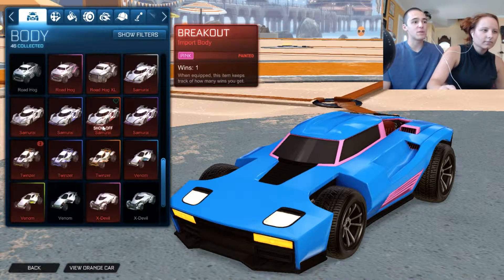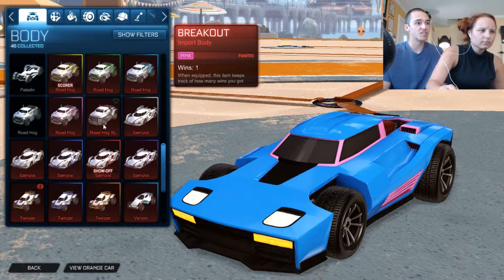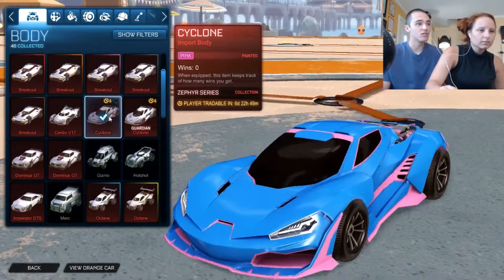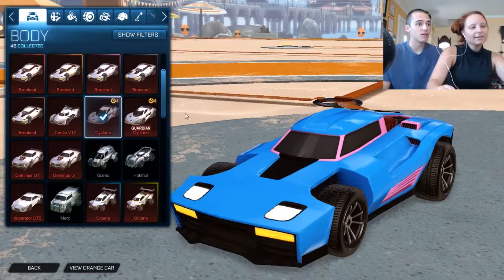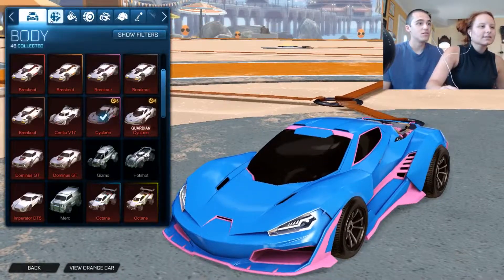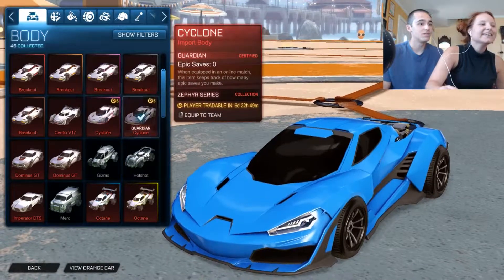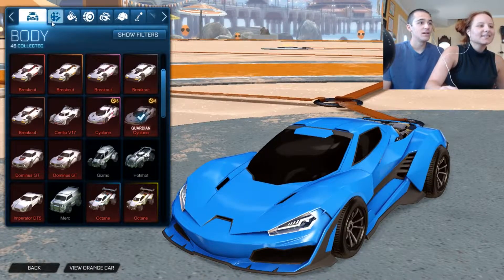Either Cyclone or Samurai — it'd be cool with either one. I just want something with a large surface area. Where did the Cyclone go? We have a pink one. It's up at the top, it's alphabetical order. We also have a normal one. Alright, let's see. Let's start with that one. That looks cool.